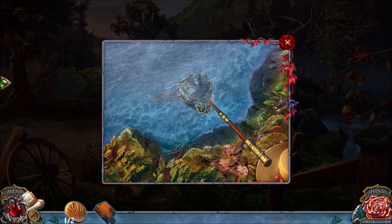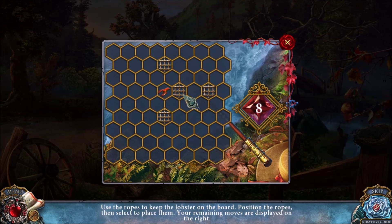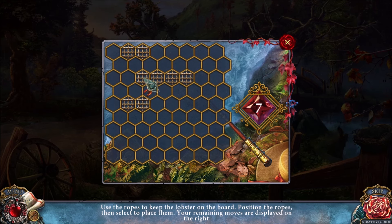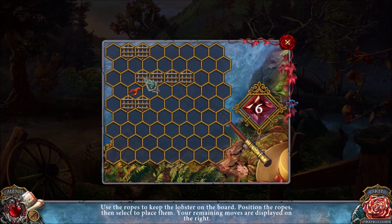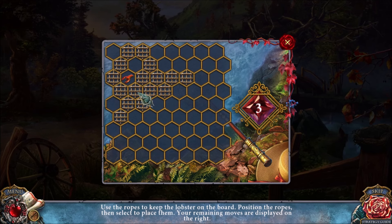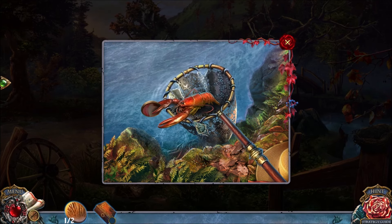This lobster puzzle is pretty difficult. We are going to click one above the lobster, just one and to the left. Now we're going to click one above the lobster again. It keeps moving to the left. Now we're going to click one left of the lobster — one left, and one left again. The lobster is completely trapped and we can get rid of it by clicking these two squares. Done.